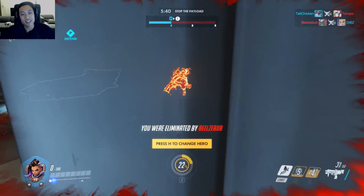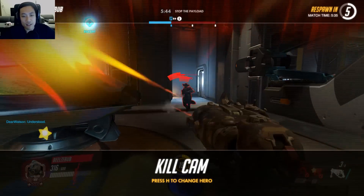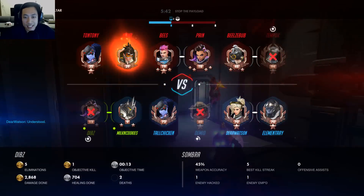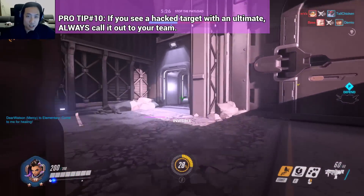Trying to get rid of this Roadhog. You can see weak opponents when they're lower than 50% health. And if you have them hacked, you can see their ultimate, which is very useful. It lets you call out whenever the enemy has a specific ultimate ready — like a Zarya ultimate — which is very, very important.